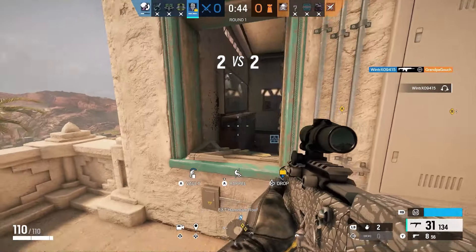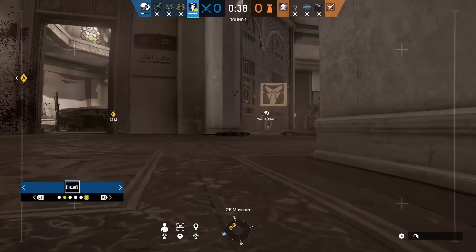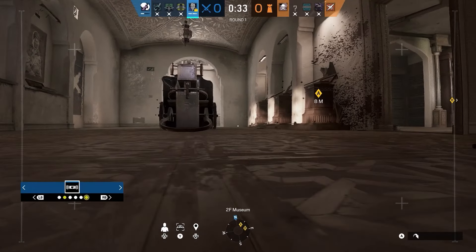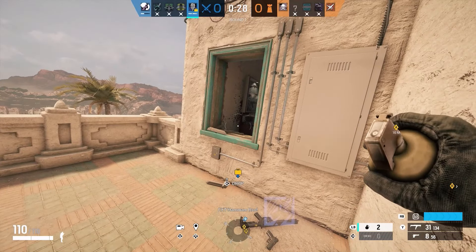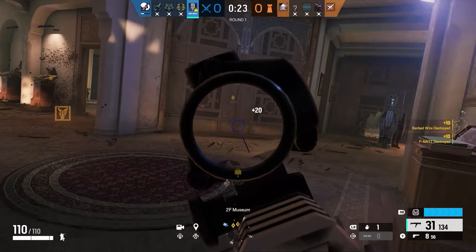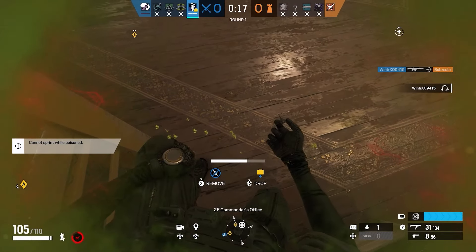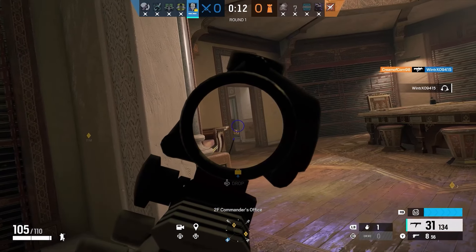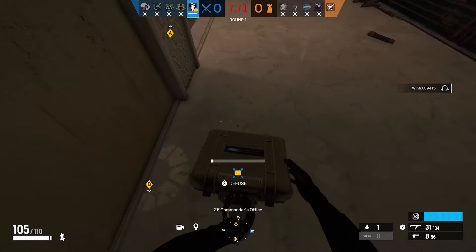I was thinking maybe I could rush in and defuse, but decided it was too risky. I got some last information first and saw there was some stuff blocking the path, so I used my frag grenades to blow it up — that's what frag grenades come in handy for. I pushed in and there's no one in the objective. I did get hit with a goo mine from one of the Legion gadgets. Now it's a 1v1, me versus Legion.